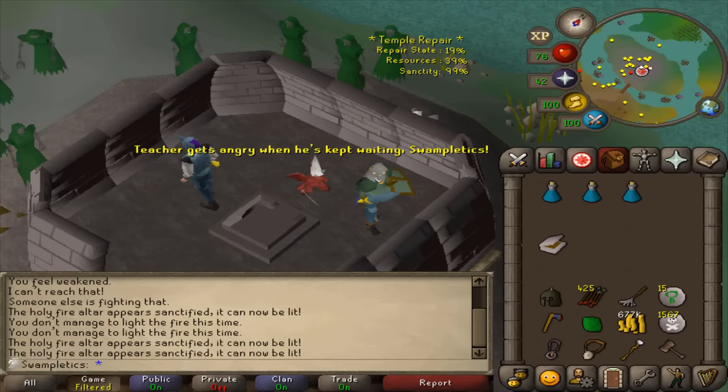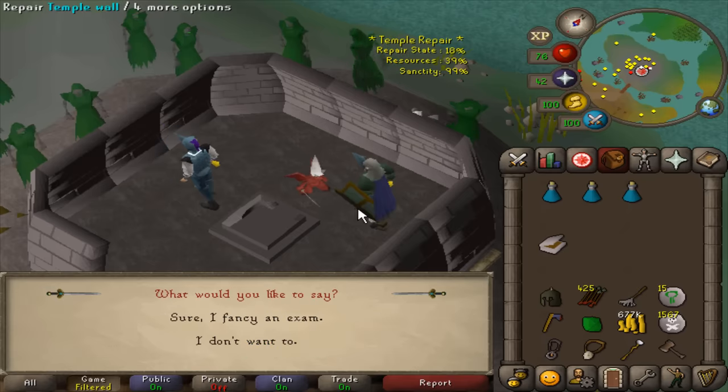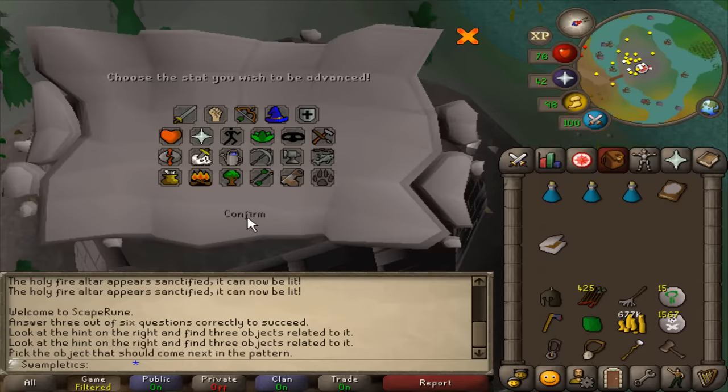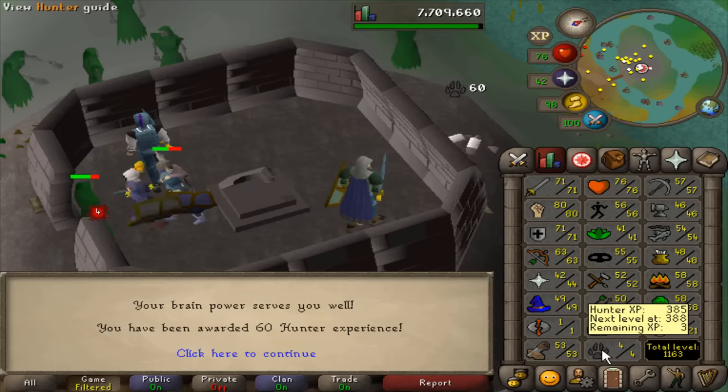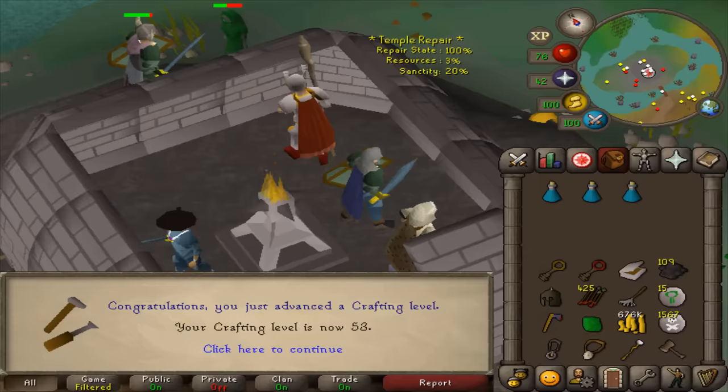Another genie random event — this is going to be 60 Hunter XP, which means I'm only 3 XP away from level five Hunter. 53 Crafting, which was actually a mini goal of mine. I was going to do this with glass because I wanted to make some snakeskin armor for Barrows, but I got it from rebuilding the temple.